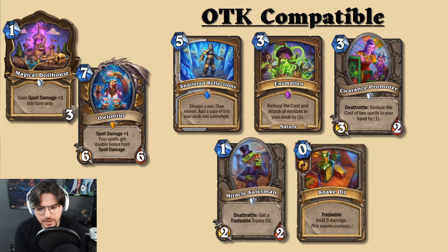The reason Shattered Reflections might be included is because of Insmall, which reduces the cost of minions in your deck by one — you could high-roll on Alonius or the dragon spell damage minion, or even Blood Mage Thalnos as a two mana 1/1. Additionally, Clearance Promoter reduces the cost of spells in your hand by one, so if Druid can afford to play a three mana 3/2 that reduces two spells by one, they will definitely do it.